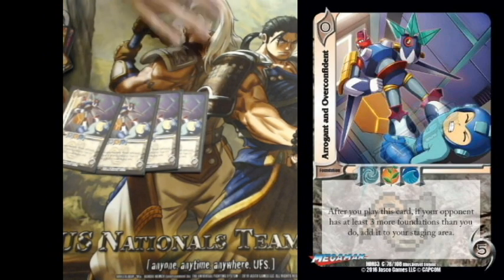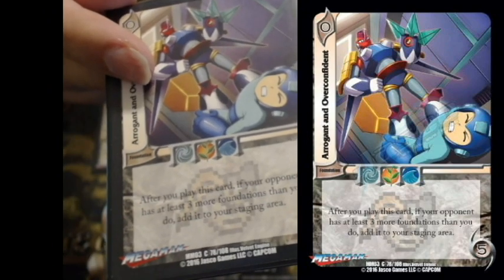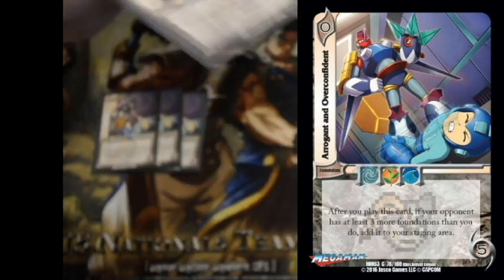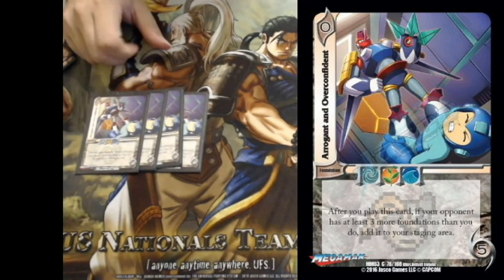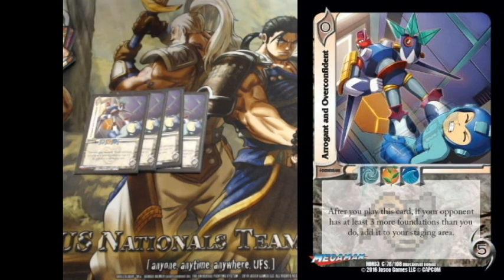Four Arrogant and Overconfident — one of my favorite spams in the game. It really only has an ability if you're going second, which is like every other game. If your opponent has at least three more foundations than you, it just drops down when you play it. So pretty much every time you go second it just builds itself and you get to Spirit Gun their face on turn one for free. Even if you check a three it's still good. In my opinion it's one of the best zero-diff foundations in the game.